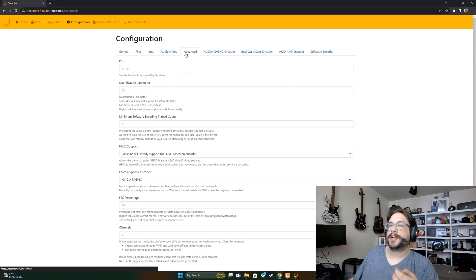Next we need to find out what our port is. Go to Advanced and make sure that this is set to 47989. This isn't the only port we need to work with but it's the main one. If that field is blank, leave it blank — that way it just defaults to 47989 — and then we're ready to go.